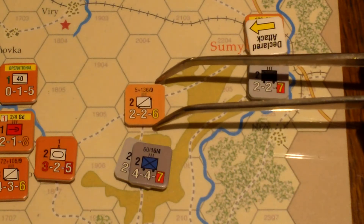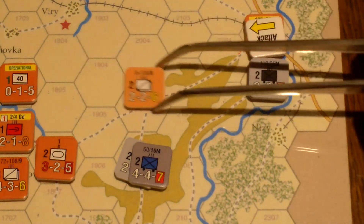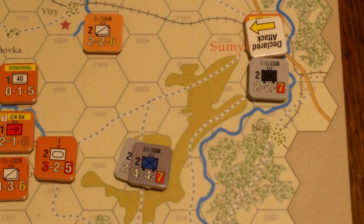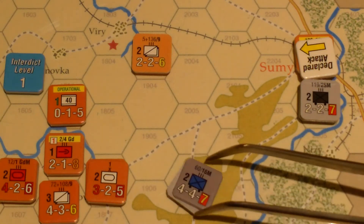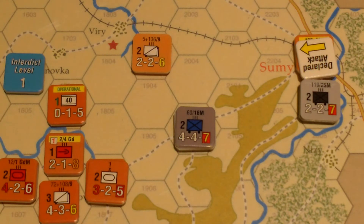Where do these guys want to retreat? By retreating there, that's going to make it hard for these units to get up to Viri in their motorized movement phase. So I guess they'll advance after combat. Remember this scenario has no supply rules, so these guys are free to just run amok.